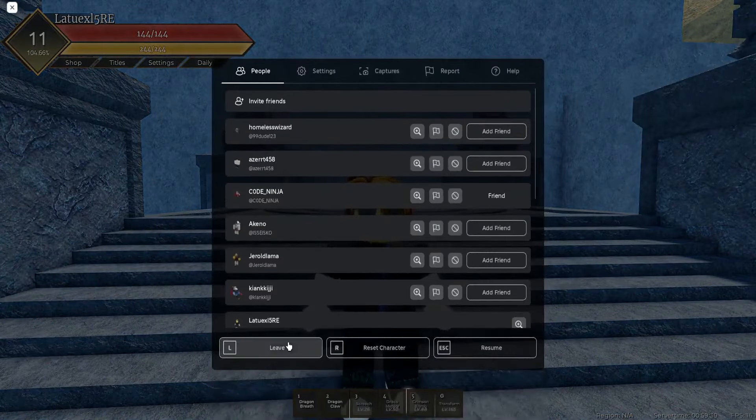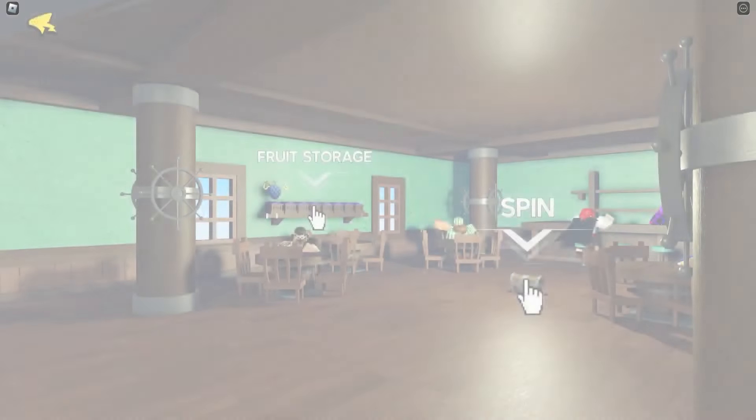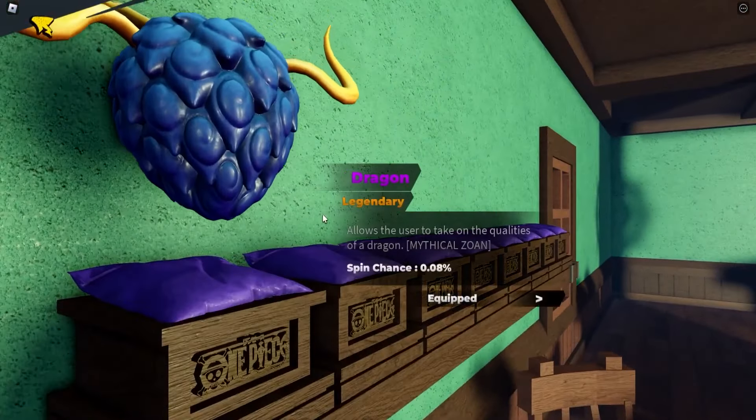Let's make our way back to the codes. If you want to redeem codes, go to the spin fruits. There's also a new fruit added — Okushi. Okushi has finally been launched. I currently have the dragon fruit, it's pretty OP, but I'm currently on a noob account.